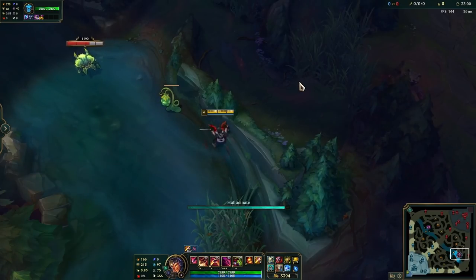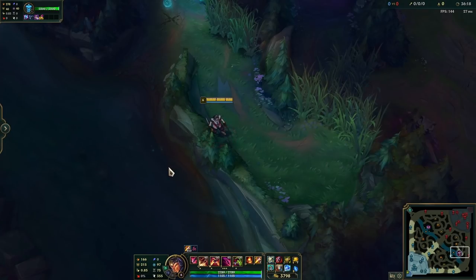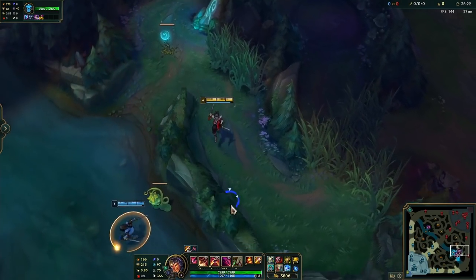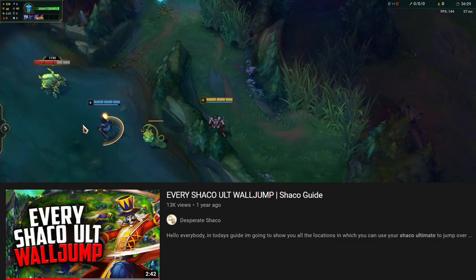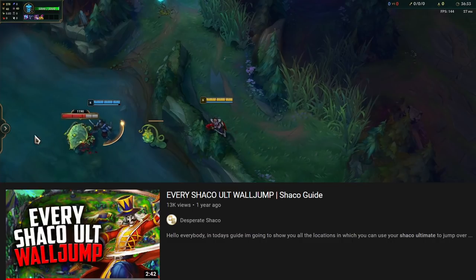Because you can choose the spawn location of yourself after ulting, you can actually spawn over very small walls. If you put your cursor away from the wall and spam R plus right mouse button to move the clone over the wall, you can have the clone go over the wall instead of you. There's also a video on all the different spots where your clone or yourself can go over walls.